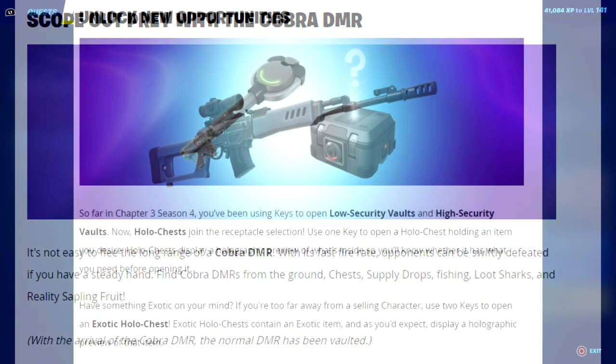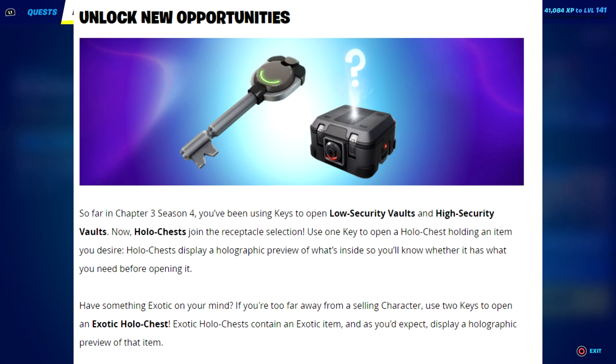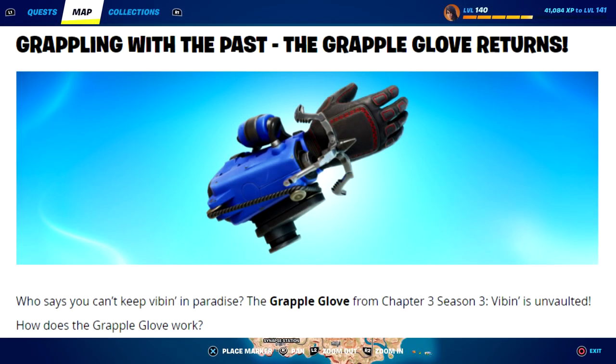Now it says unlock new opportunities. So far in Chapter 3 Season 4, you've been using keys to open low security vaults and high security vaults. Now hollow chests join the selection — use one key to open a hollow chest holding an item you desire. Hollow chests display a holographic preview of what's inside so you know before opening. If you're too far from a selling character, use two keys to open an exotic hollow chest, which contains an exotic item and also displays a holographic preview.